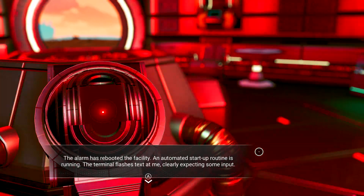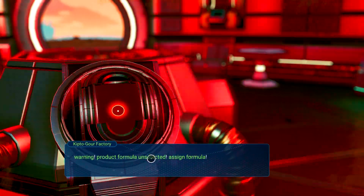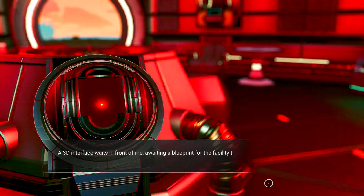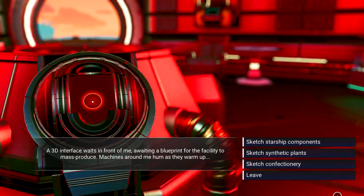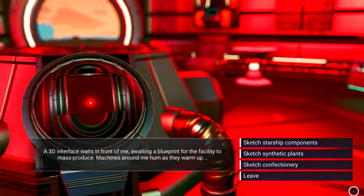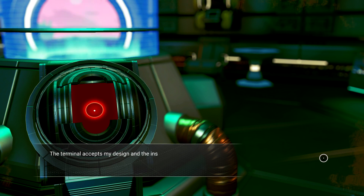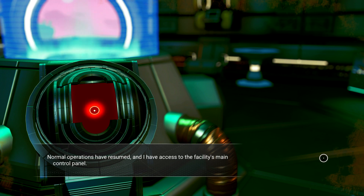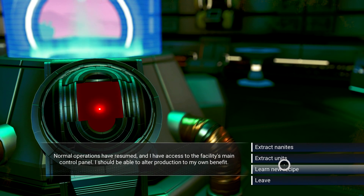The alarm has rebooted the facility. An automated startup routine is running. The terminal flashes text, clearly expecting some input. Warning: product formula unselected — assigned formula — GEC trade federation lose units. A 3D interface awaits in front of me, awaiting a blueprint for the facility to mass produce. Machines around me hum as they warm up. I don't even know what that is, so let's do a synthetic plant. The terminal accepts my design and installation starts up the procedure. The GEC who runs this facility may appreciate the extra grain in their environment. Normal operations have resumed and I have access to the facility's main control panel. I should be able to alter products to my own benefit. Let's learn a new recipe right here.